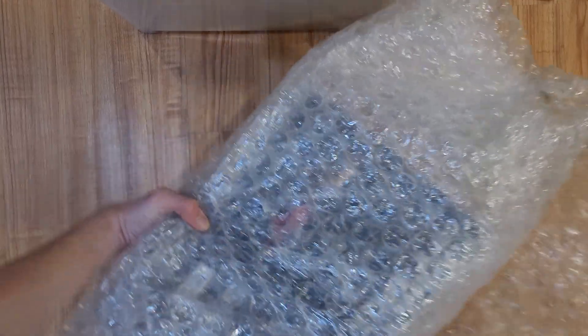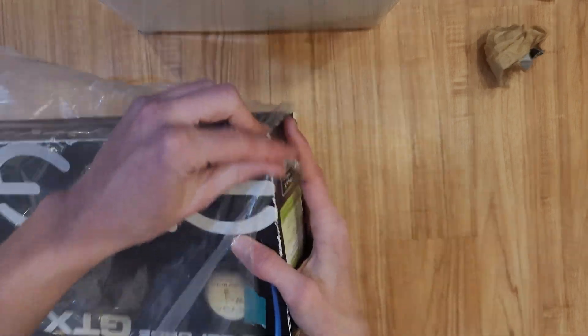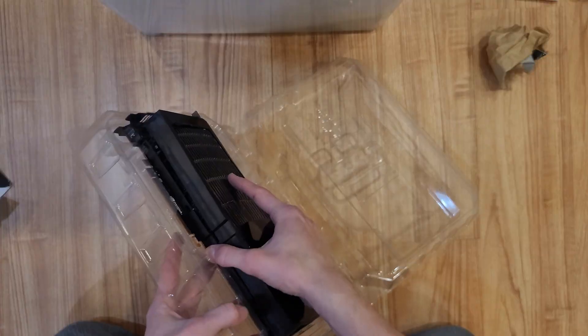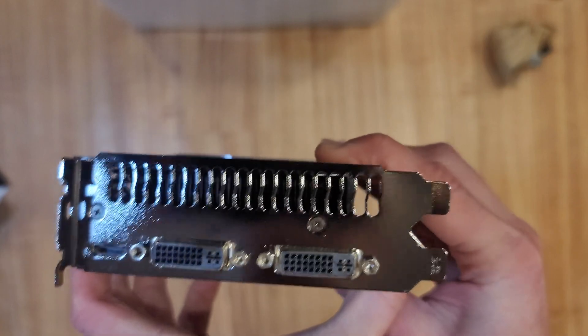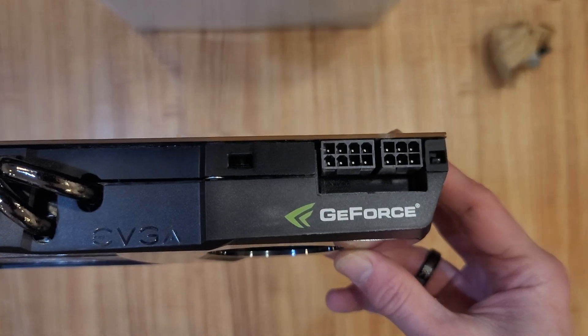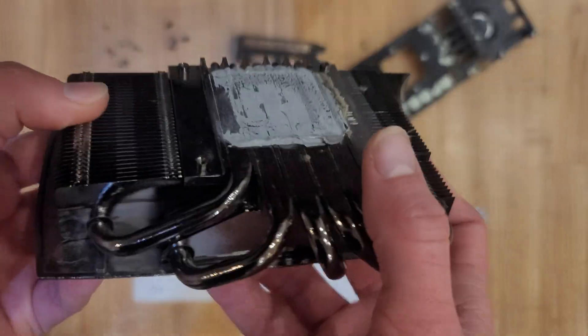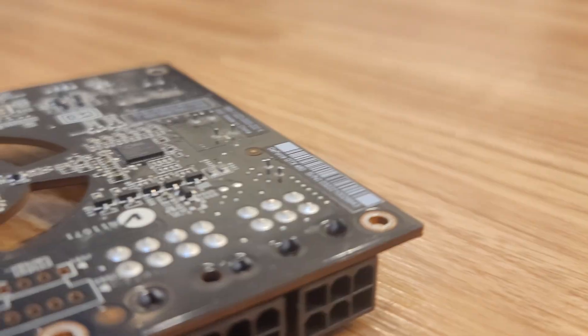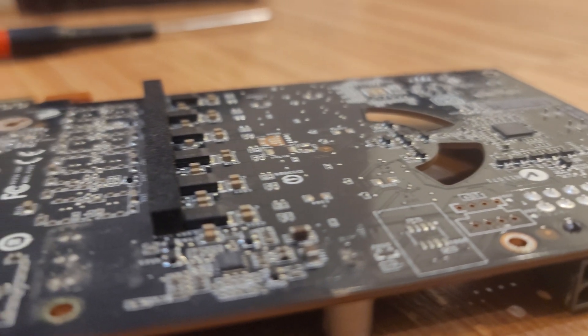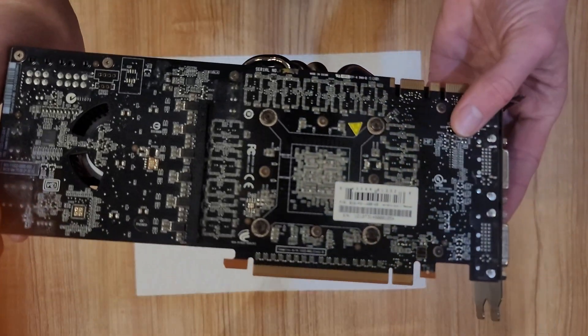That brings us to today — 14 years later. I got my hands on a lightly used GTX 480 in its original box for only $20. Taking apart the card, we find that it's in excellent condition. There are some signs of buildup, but the interior and exterior were mostly clean. The underside of the heatsink also reveals a copious amount of dried-up thermal paste used to cool this huge IHS. This is also the first time I've seen a graphics card with a heat warning sticker.